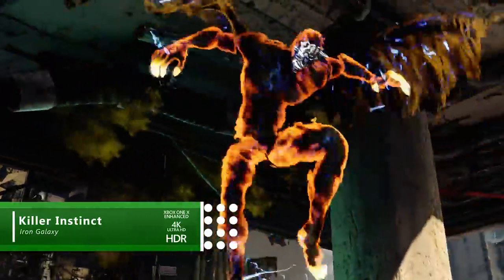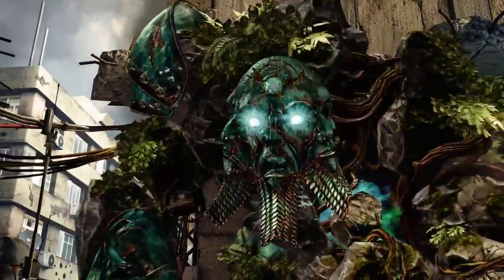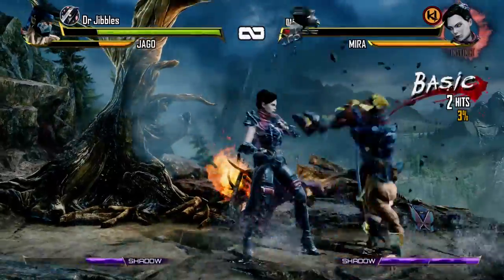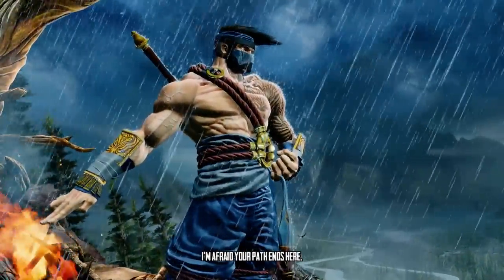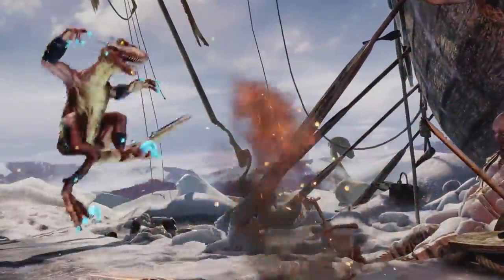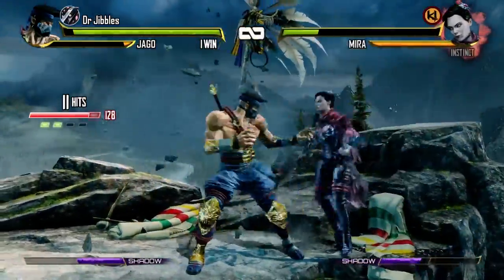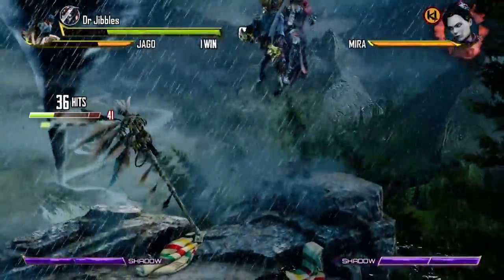Breaking in next is Killer Instinct, a brilliant first-party fighter from the minds at Rare and the teams at Double Helix and Iron Galaxy. The game was an original launch title for the Xbox One and has been constantly supported up to this very day, with new characters added each season — and one thing has been constant: the game has always been free to play. There's a rotating fighter every week that you can play as for free in any of the game's modes. One week you might be playing as boxer TJ Combo, the next as everyone's favourite dino boy Riptor. Some characters can be unlocked, and if you want to keep others, you can buy just that character or the whole season. Considering Killer Instinct is regarded as one of the best fighters of this generation, that's not something you can stick your nose up at.